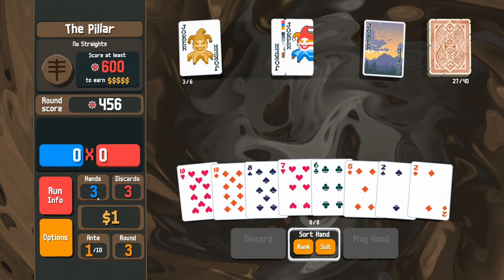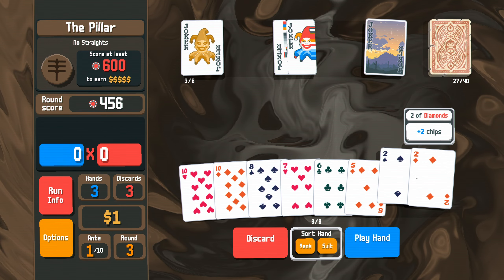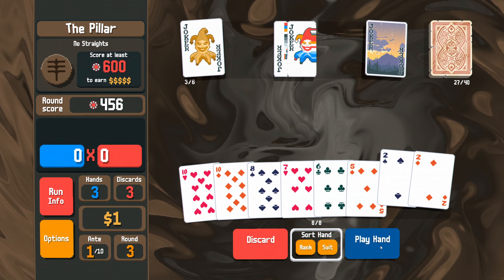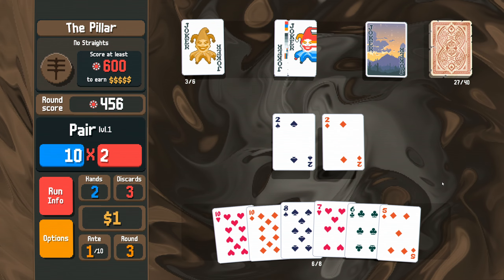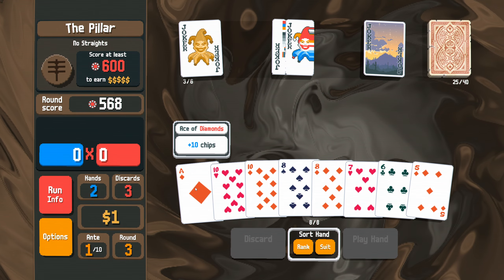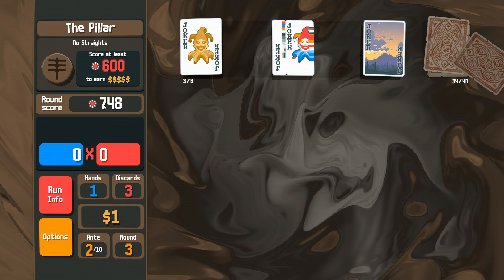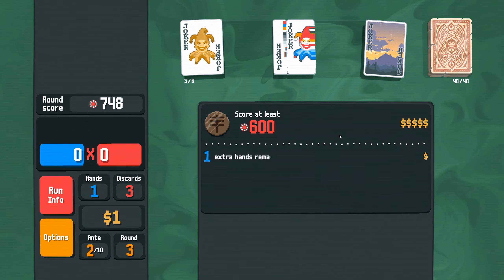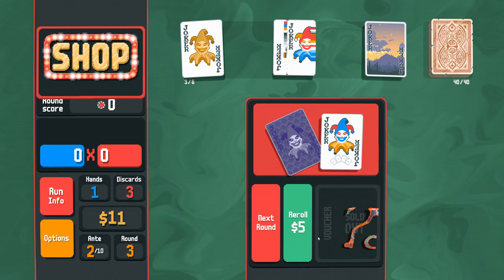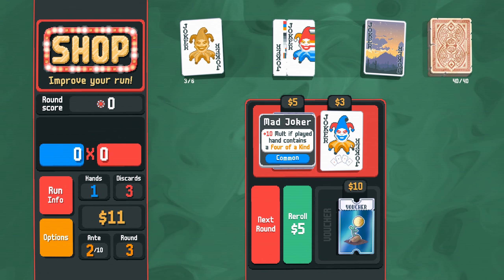That's not bad, we got three chances to get a high card to win. Let's play a pair of deuces to get a bit closer. Okay - high card ace. Oh, that'll do it! So that unlock is done, nice and early. Now we can just focus on winning.